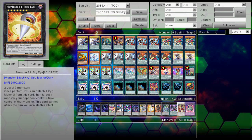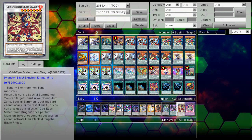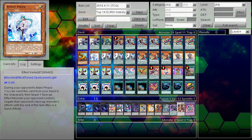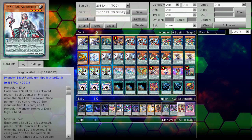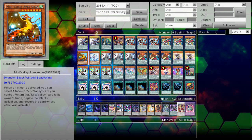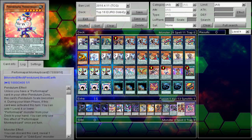I really like the look of this decklist. There are a couple of things I might want to change for my own personal taste — for instance, I'm just not the biggest fan of Valor, even though it is searchable by Abductor. I'd probably play two Apex Aviants, stuff like that — just minor things I would tweak.